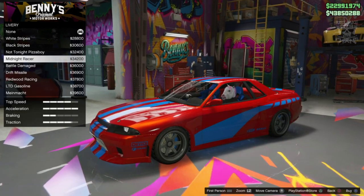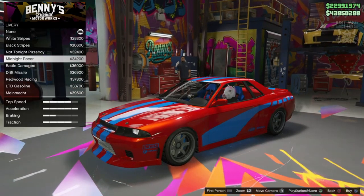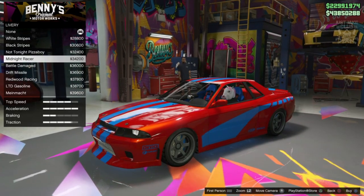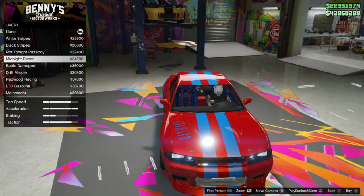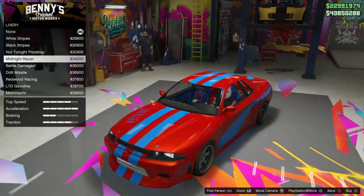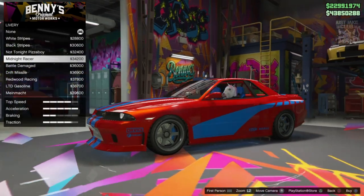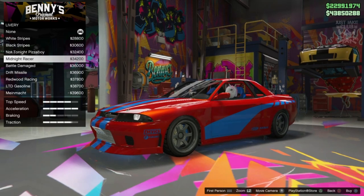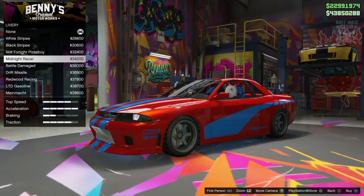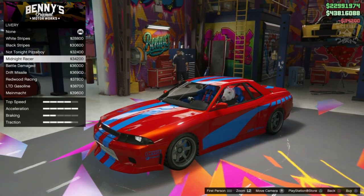So we're going to go with midnight racer for this. It's not identical — it's the only thing we've got in the game which resembles the one from Too Fast Too Furious. In regards to the markings on the hood and the racing stripes that go the whole length of the car, it kind of falls a little short on the side. But you've got to take what you're given in GTA, and I'll take this over anything really because that's the best we're ever going to get and it looks awesome regardless. So midnight racer is the one you want to go for.